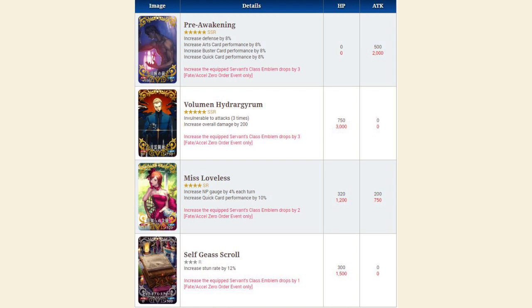Next up, we have a five-star craft essence, Pre-Awakening. This craft essence increases defense by 8% and increases arts, buster, and quick card effectiveness by 8% as well. It also increases emblem drops for the equip servant class by three during the event. If you limit break it, it will increase defense, arts, buster, and quick card effectiveness all by 10%, and increase drops by four. This is a pretty decent all-round craft essence — it increases pretty much all the things you care about and can make a great craft essence for servants with a mismatched deck, like Emiya or David.